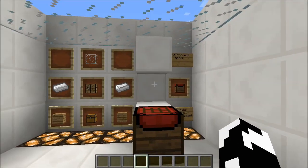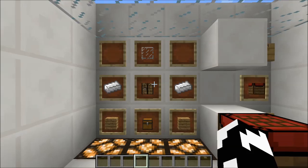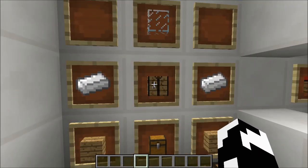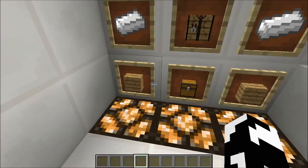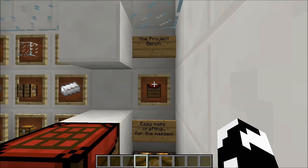It adds a project bench into your Minecraft world. The way that you craft a project bench is glass on the top, a crafting table in the middle, a chest below that, iron ingots and wood on the sides. Once you've obtained your project bench, it's easy mass crafting for the masses.